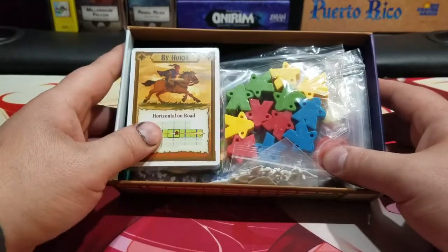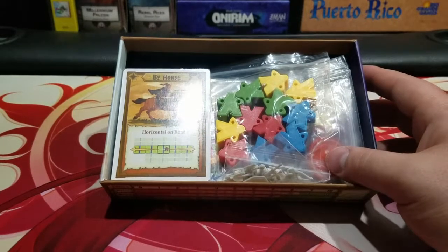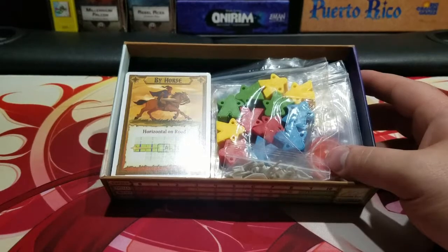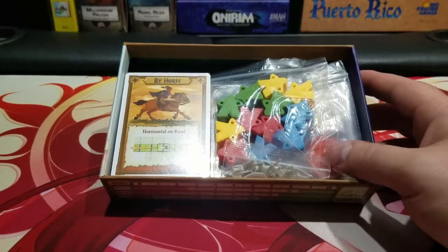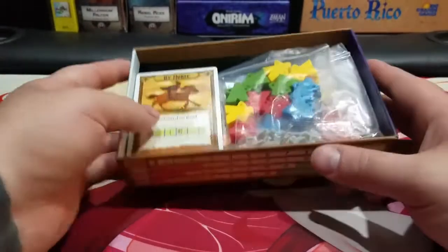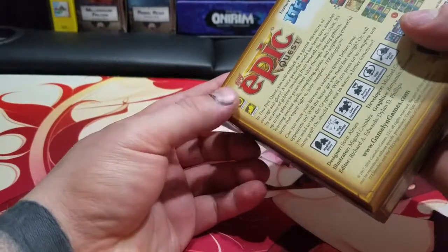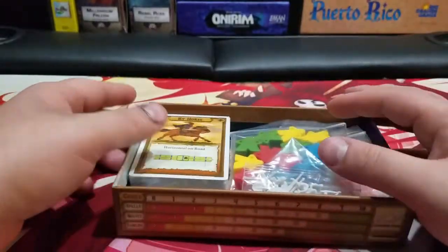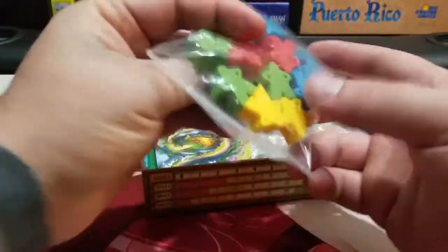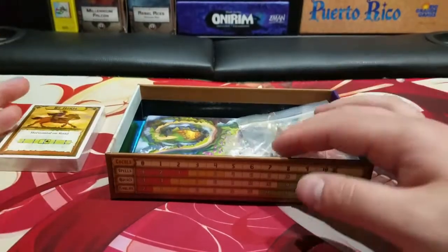As you can see, we have a lot of stuff in here. This is not a Kickstarter version. I don't know if the Kickstarter version came with a bunch more stuff. I know that they usually do exclusives, especially with Tiny Epic Zombies — we get a whole bunch of really neat exclusives. So I'm sure there were some exclusives for this. Tiny Epic Quest was not really something that was on my radar. I'm not a huge fan of the fantasy theme, but I did want to pick it up for the item meeples and to show off what's in here.